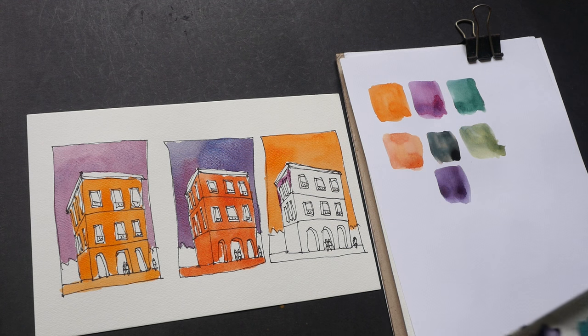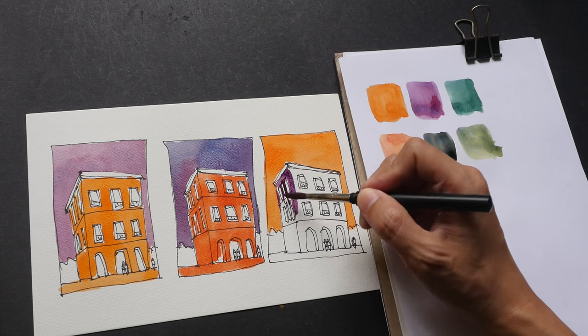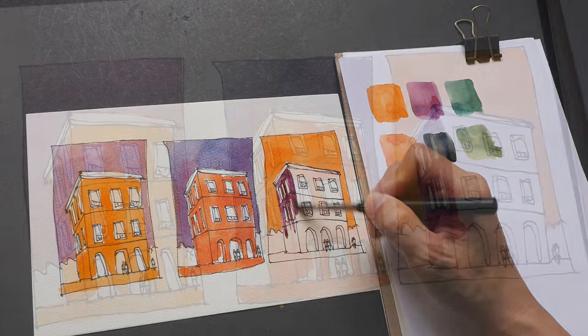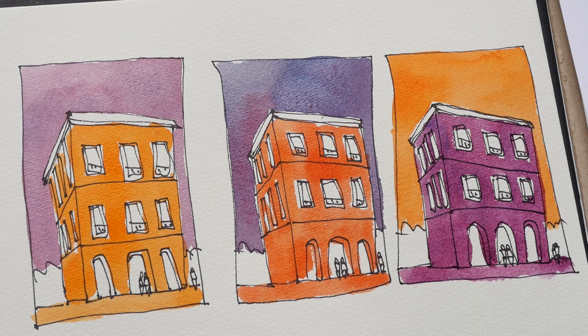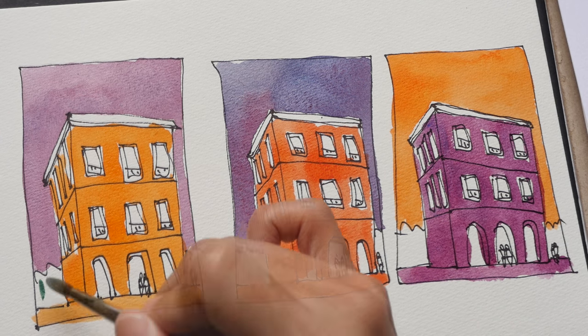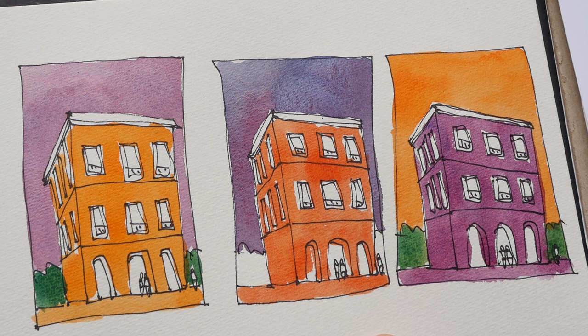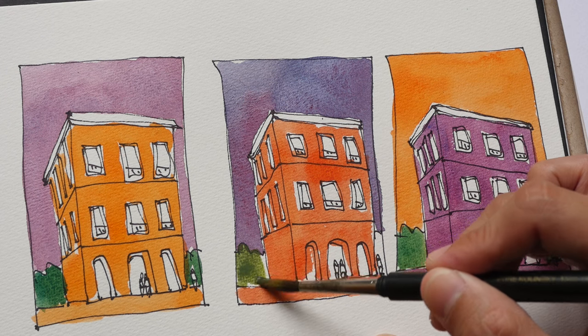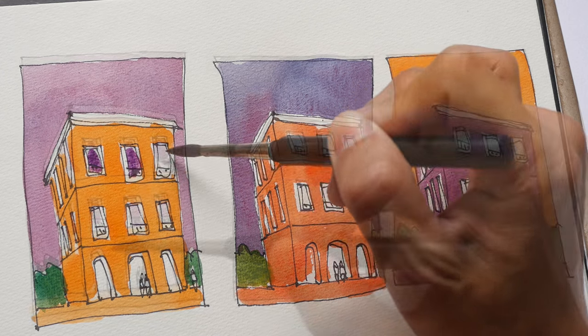For the last one I'll use orange versus purple, so I use a bright purple — permanent alizarin crimson and ultramarine. Finally I'm going to color the green: bright green for the first and last sketch, which would be Winsor yellow and phthalo blue. For the one in the center it's warm green — yellow with ultramarine. Then let me go in with the purple for the windows on this side as well.